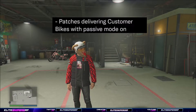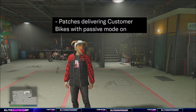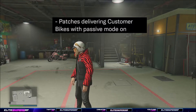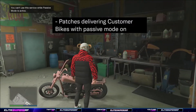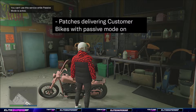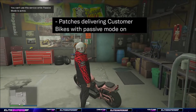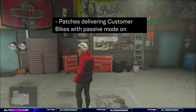Next, they've patched delivering customer bikes with passive mode on. If you try to walk up to the customer bike to customise and then deliver it, you'll get an error in the top left-hand corner telling you to disable passive mode first, as you will not be able to deliver bikes. Really, if you're in an invite-only session on your own, there's no point having passive mode on anyway, since AIs can still shoot you — it only stops real players.